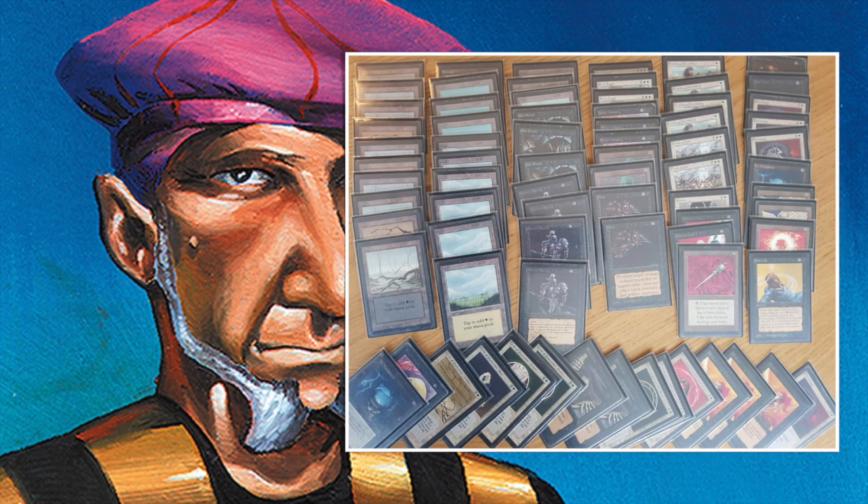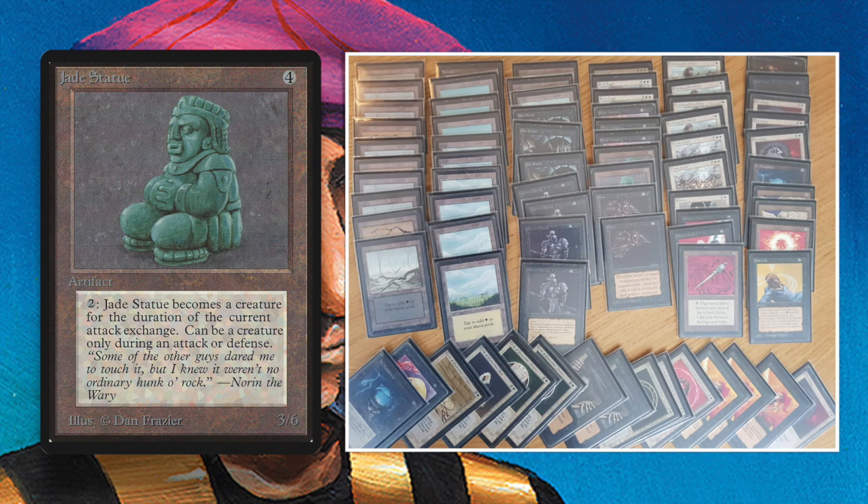Another cool oddball card in this deck is Jade Statue — an artifact for four. During combat you can pay two and it turns into a 3/6 Golem creature until end of combat. Combined with Wrath of God, you destroy all creatures, then turn Jade Statue into a creature and attack for three. Jade Statue plus Wrath of God is a really good combination. Wrath of God plus Animate Dead is also a really good combination.